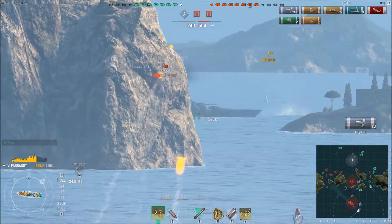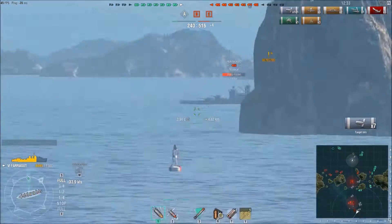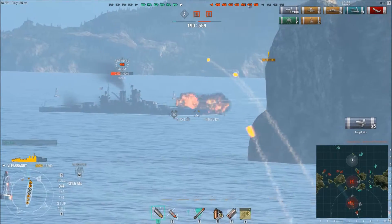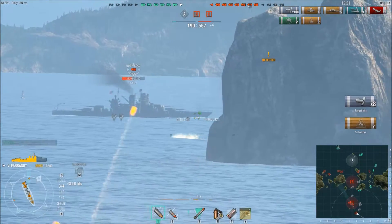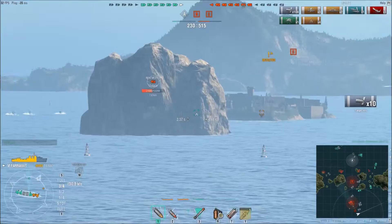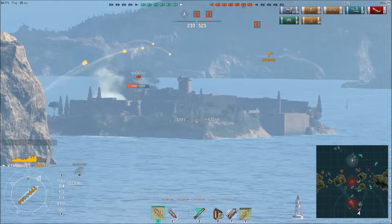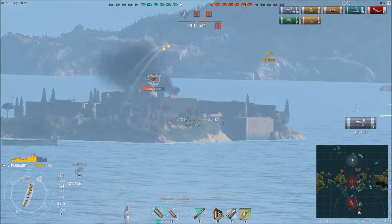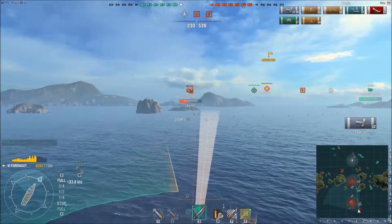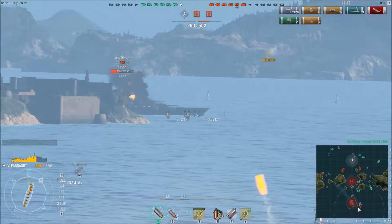I'm trying to set some fires. I didn't really want to close with him because I was worried about those rear guns. I think the right play probably would have been to turn to starboard, get in close, and dump some torpedoes on him — that would have taken him down a lot quicker. He's using the island really well for cover, but I've got the speed, I could certainly run around and get right up close in his face and drop torps.